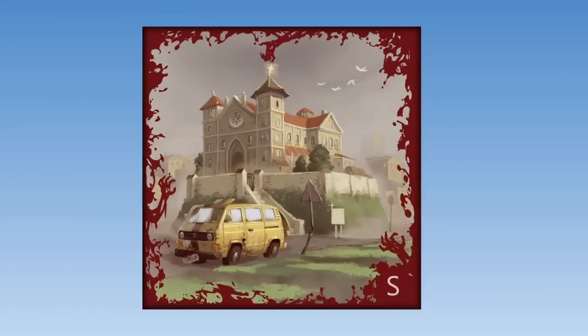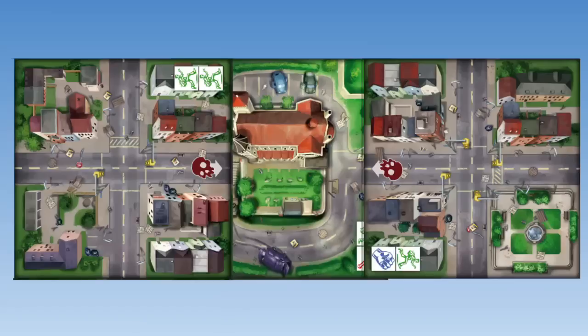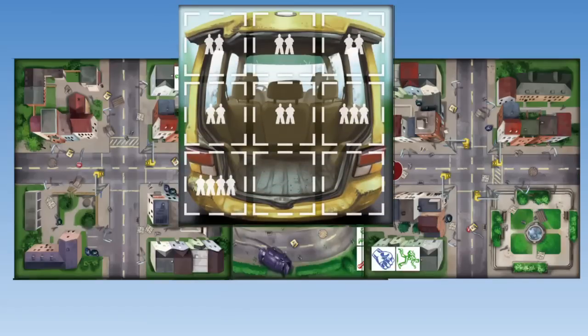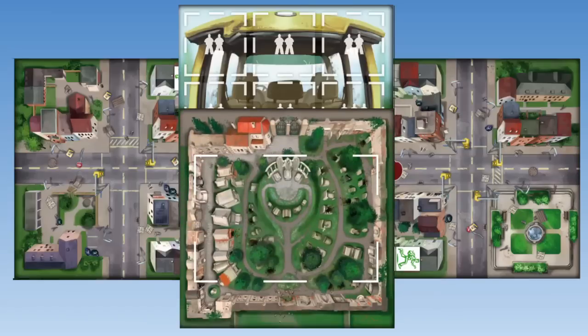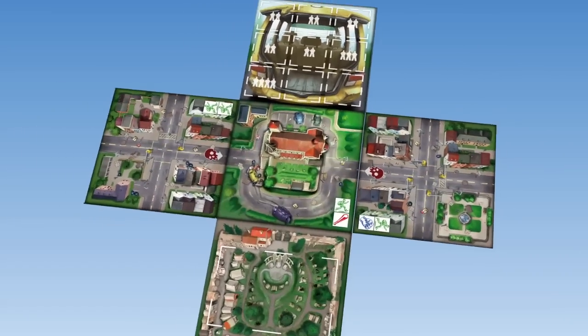There are 23 street tiles. You start with the five tiles marked with the letter S. Place the church tile in the center, with the two junction tiles on either side. Be sure to orient the tiles so that the streets connect and the skull icon is leading to the previous tile. The skull icon is also the direction zombies will move. The van tile is placed above the church tile, and items acquired during exploration will be placed on this tile. The final starting tile is the cemetery, placed below the church tile.